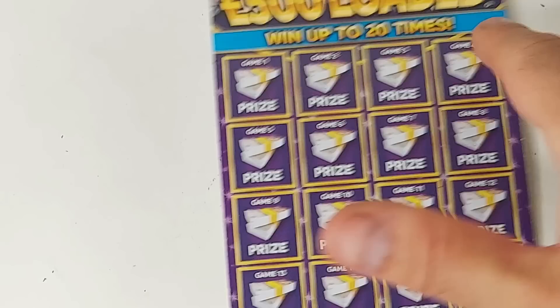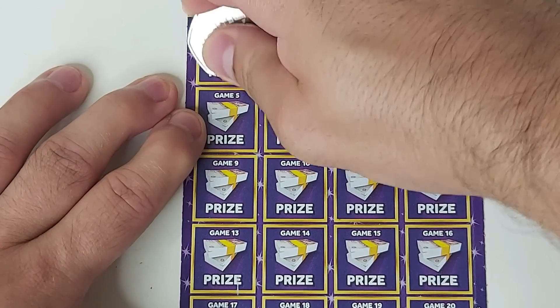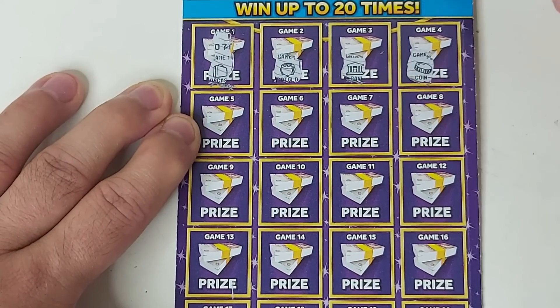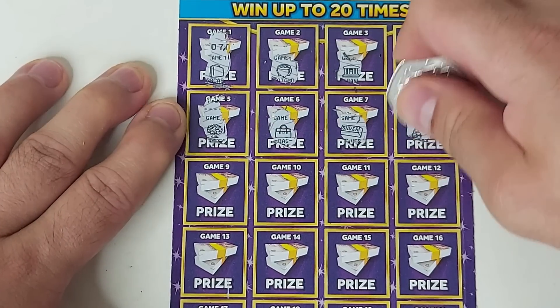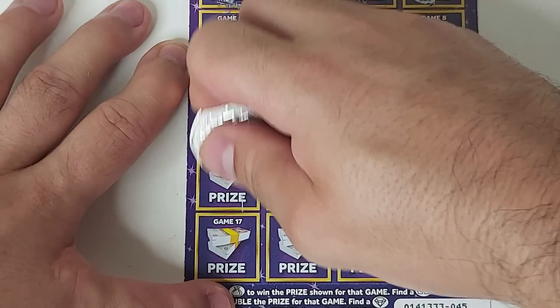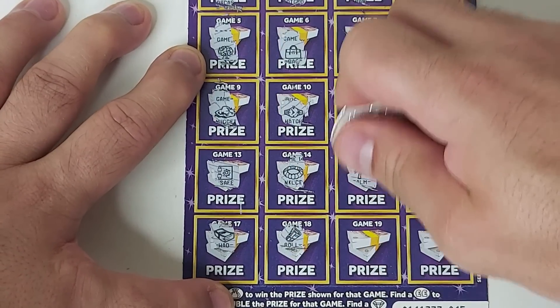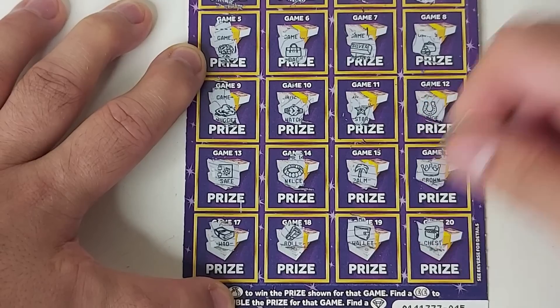Three back-to-back duds there. Final card — need something decent here. Briefcase, pot of gold, bank, coin, money tree, money tree, silver bar and purse, nugget, watch, star and horseshoe, safe, wad, roll, necklace, palm, crown, wallet and finally chest. Four back-to-back duds there.